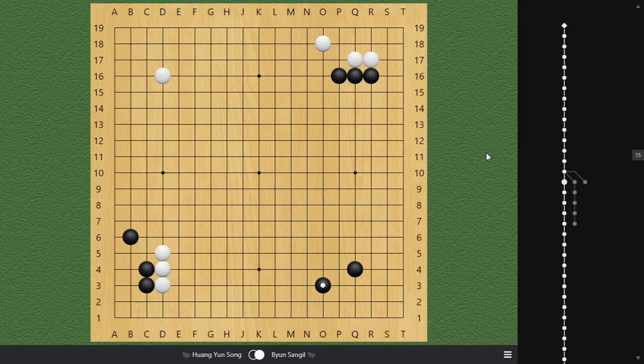In opening, one of the most important things is to have a stone that does the most effective work possible. If a stone achieves one job, that's fantastic. But if you can achieve two jobs, that's even better. Sometimes you can achieve three things at the same time — that would be an excellent move. That's the idea of opening: to play as efficiently as possible.